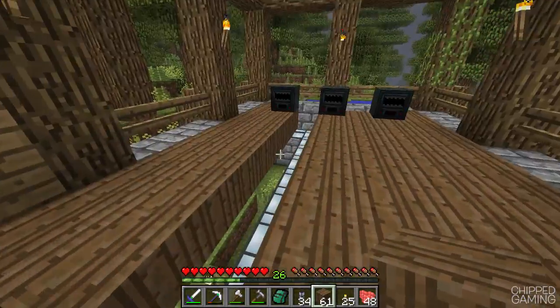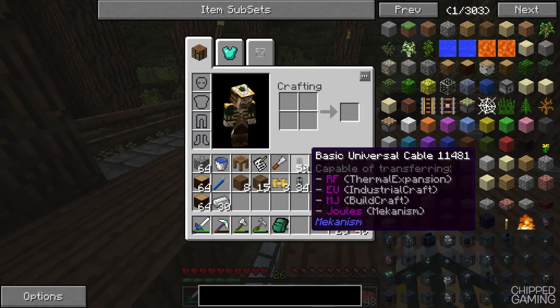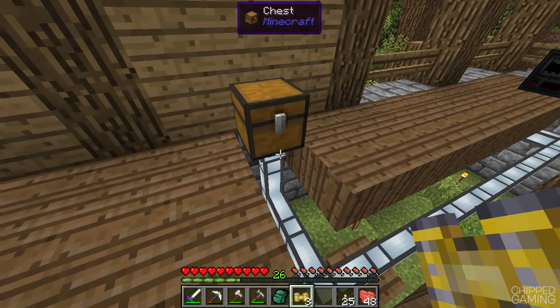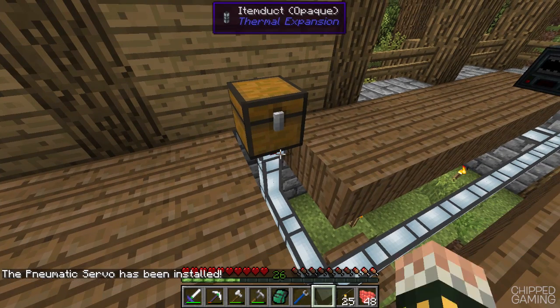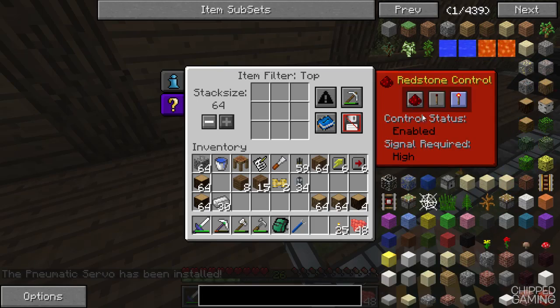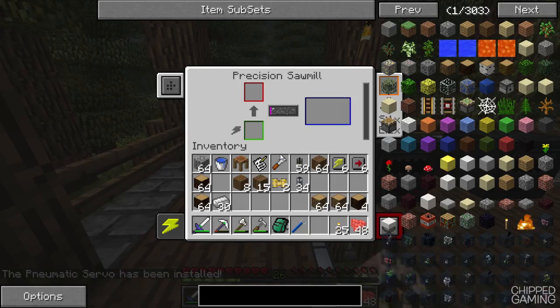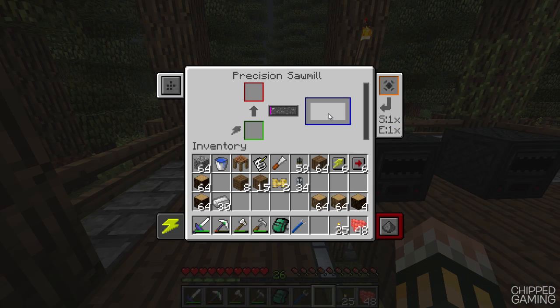Let's get back up here quickly. We'll get our servos — we only need one servo for now — and that just needs to go on that pipe just there. We can literally just turn that around and set that to ignored, so that's going to send all the items out of that chest to these machines. Then all we have to do with these is configure them a little bit.